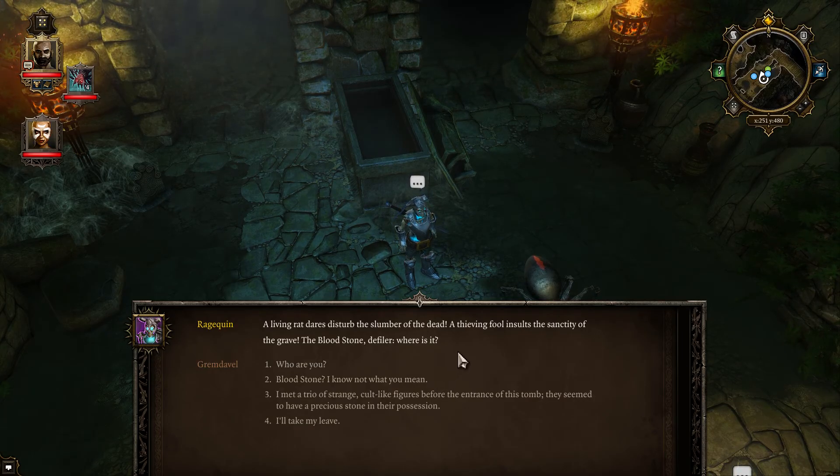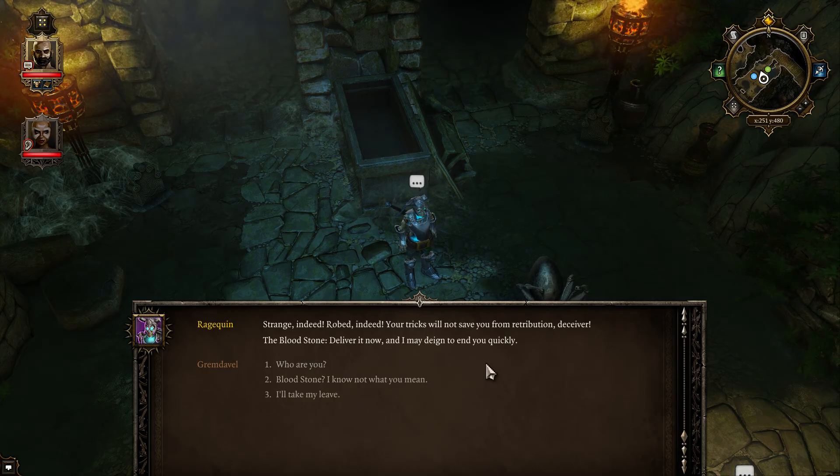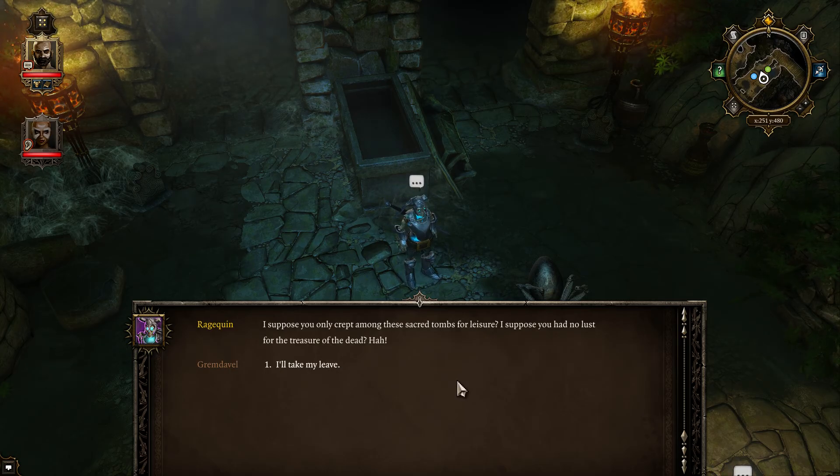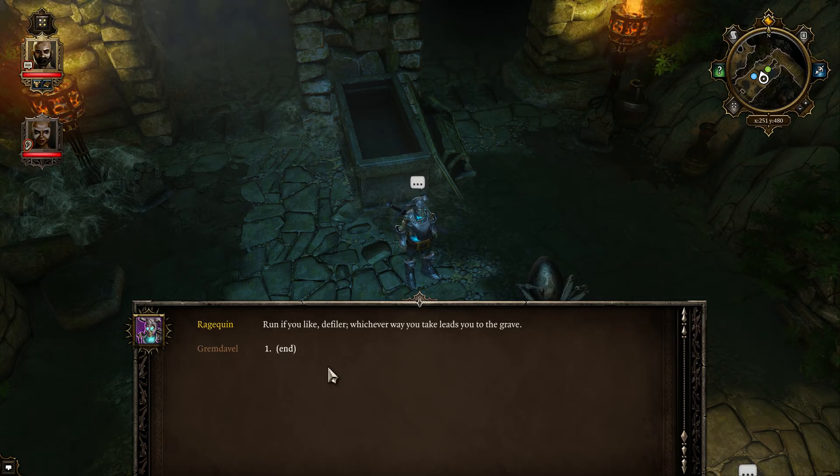Can you see my options? I say we say option three. Robed indeed. Your tricks will not save you from retribution. The bloodstone — deliver it now and I may deign to end you. In life I toiled to care for these holy grounds; in death I protect them from profaners and poachers. I suppose you only crept among these sacred tombs for leisure. You're just gonna attack us. Yes.